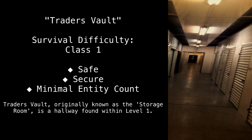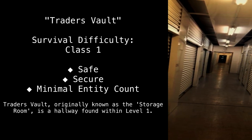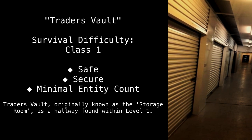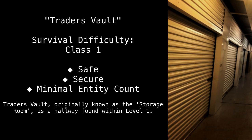Traitor's Vault. Survival Difficulty: Class 1. Safe. Secure. Minimal Entity Count. Traitor's Vault, originally known as the Storage Room, is a hallway found within Level 1.